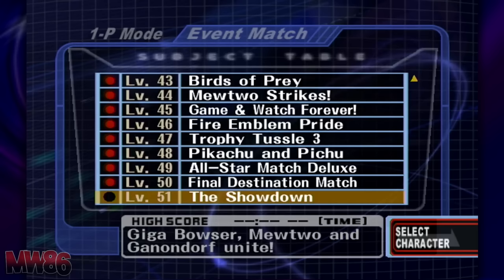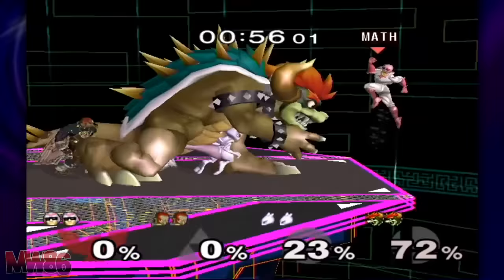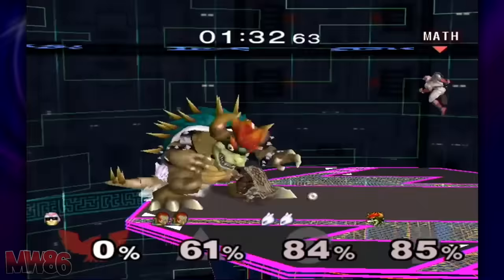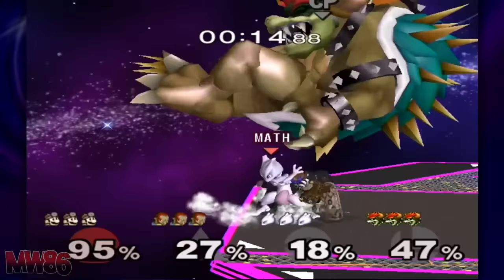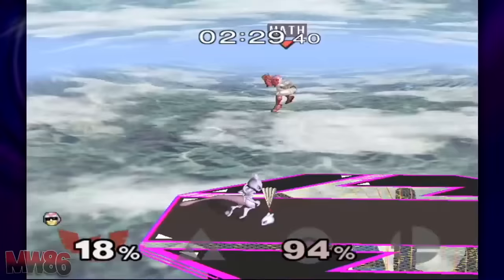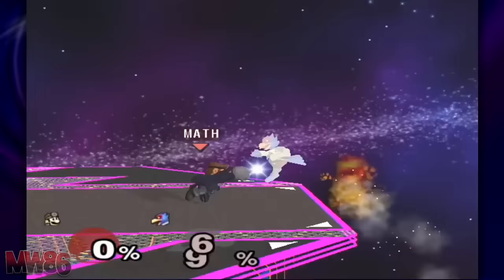Final Destination is the other hardest stage to unlock. You are required to unlock Event 51, the Final Showdown, which is done by clearing the other 50 events. This event pits you against Giga Bowser, Mewtwo, and Ganondorf, who consistently BS their way to victory. I recommend Falcon, as the knee's knockback keeps enemies away. Kill Giga Bowser first, then focus on Mewtwo and Ganondorf. Mewtwo's AI can be tricked into suicide if pushed off an edge while charging Shadow Ball. Ganon will be a major headache as he spams Dark Dive, grabbing you when you're trying to attack. When the event is cleared, Final Destination will finally be playable.